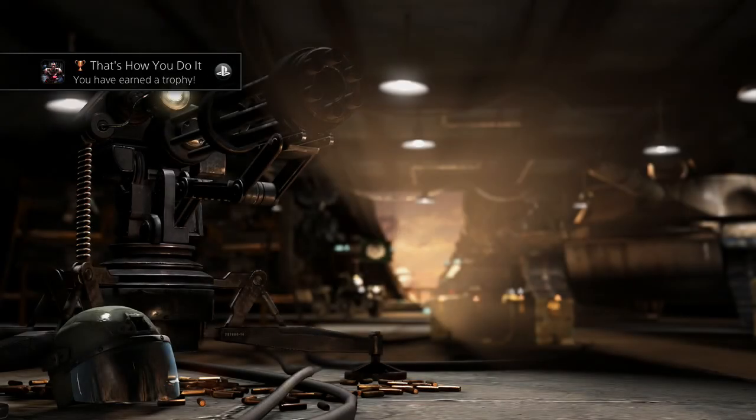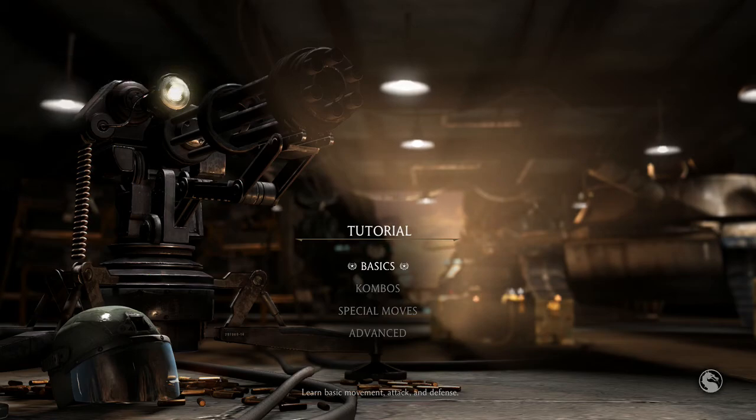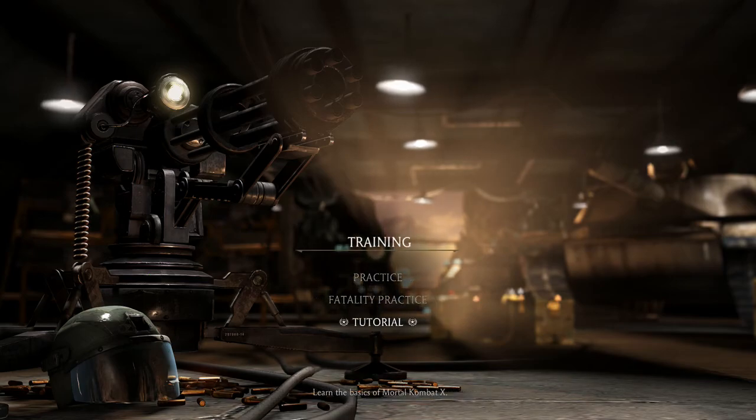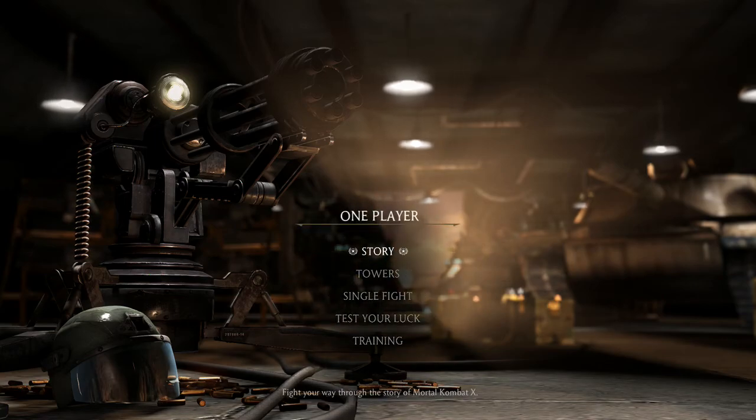Awesome — I got the trophy even though I skipped some of the stuff. For target practice we don't really need that because there's always a hint in the move list that tells you what distance you need to be at, so there's no real need to do it.